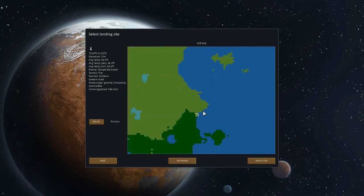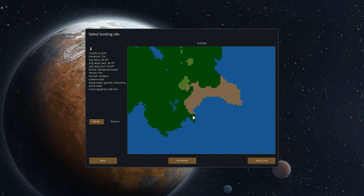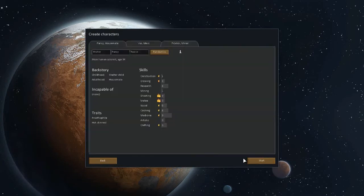Maybe I'll do arid shrublands because I don't want something as easy as a year-round growing period. You can still get killed very effectively, so yeah. We're going to do arid shrublands. Let's get some colonists — someone good at mining first. Six mining, good construction, good research — you're an optimist for some reason.